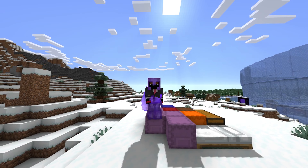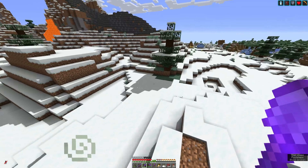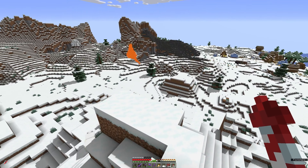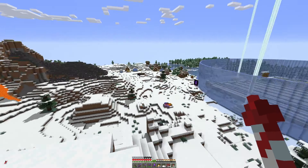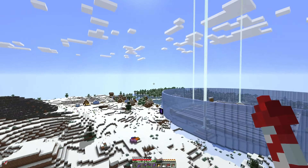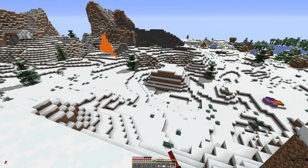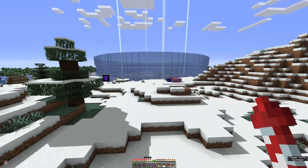Let's go ahead and start the build. I'm thinking we put it over here — I want a little space so I can build several of them if we need more. I think we'll put the first one here and then build more as needed. Let me go ahead and remove some of this terrain. I need a beacon first.